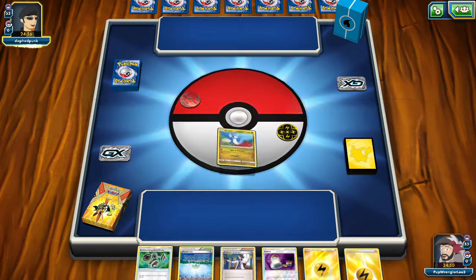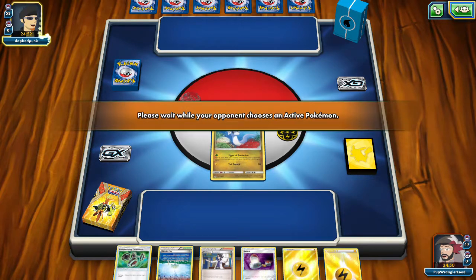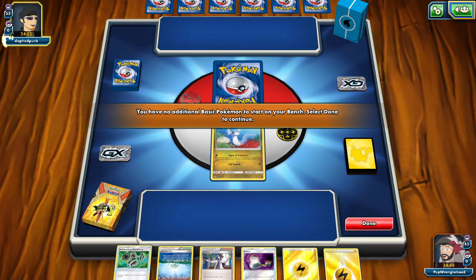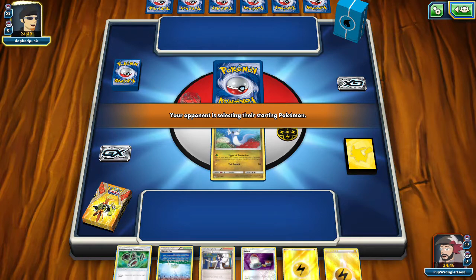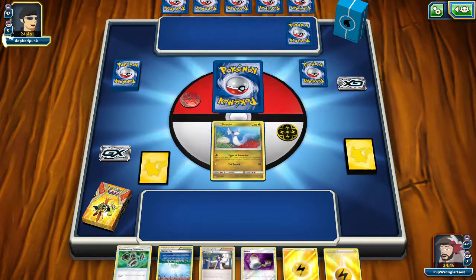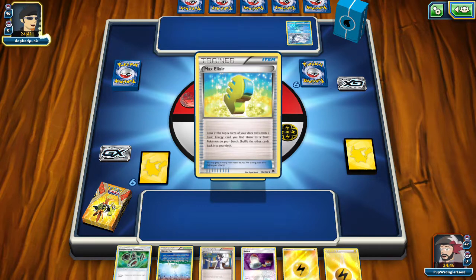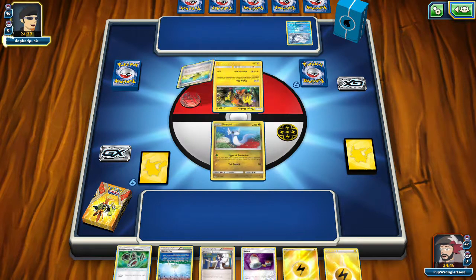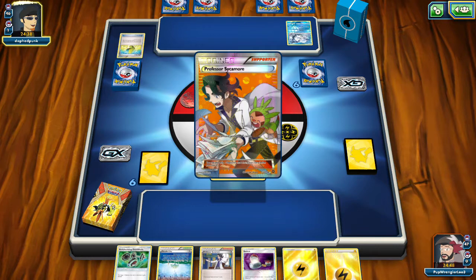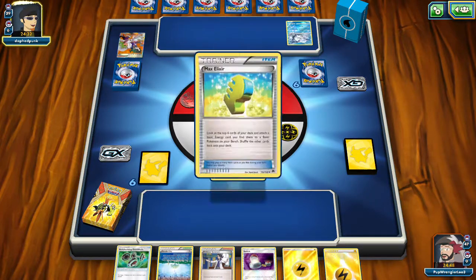We start with Dratini. This is a rough hand. We're probably going to drop the Parallel City first, drop the Dumbbells, drop an energy, and then Sycamore. Our opponent had the Sycamore as well, and then Max Elixir, Max Elixir — and they didn't miss it. So this is Ninetales Coco.